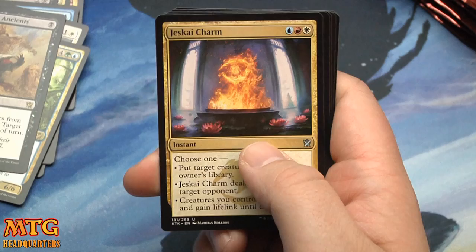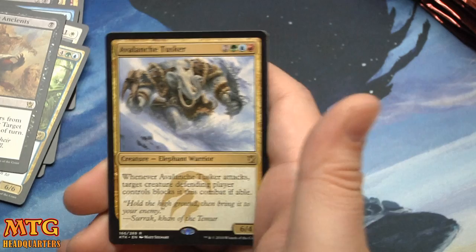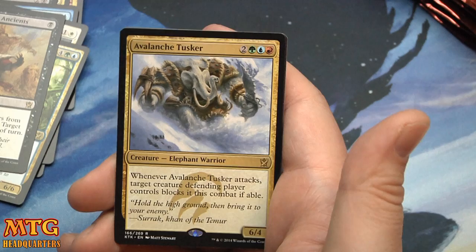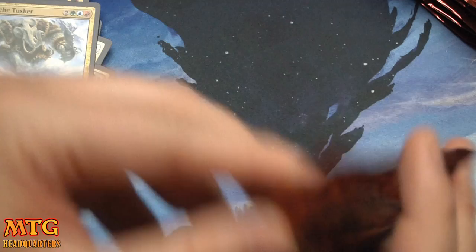I'm still super sick — I hate being sick, I'm a giant baby when I'm sick. Just got a charm, Watcher of the Roost, Tusk Guard Captain, and Avalanche Tusker — two mana plus two colors, green-blue-red, six-four. Whenever it attacks, target creature the defending player controls blocks it this combat. Very good in limited.